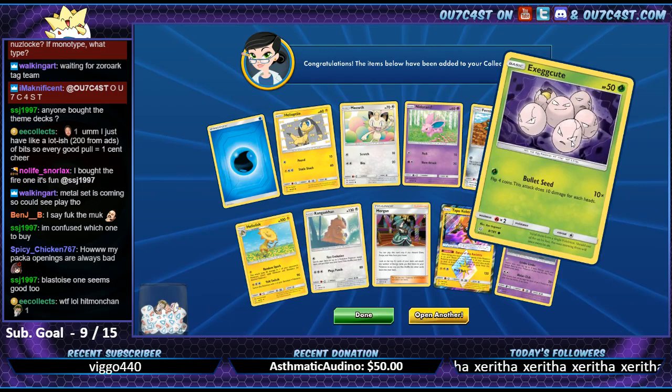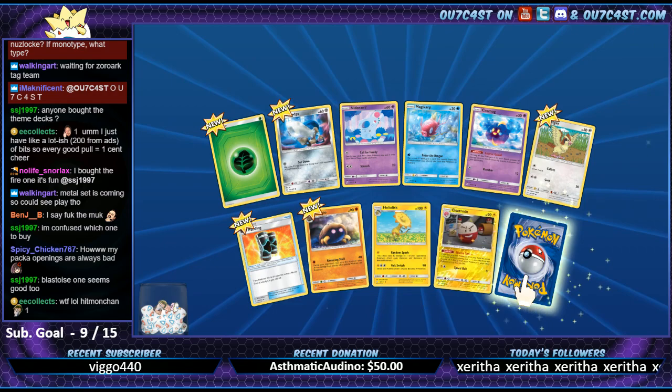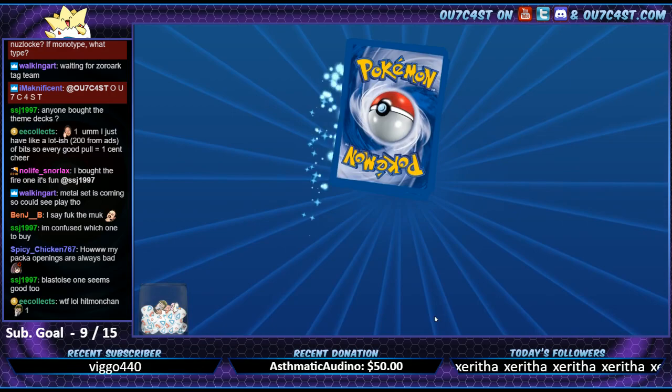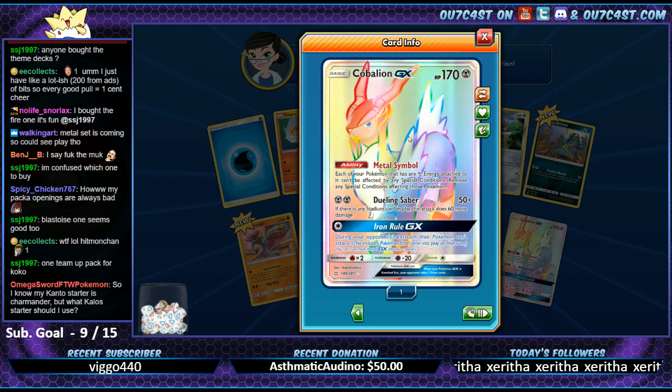Nice - open another, let's do it! Electrode and Parasect, nothing too crazy. Let's keep it going. One team up for Koko - is that all? And now we got the Rainbow Rare Cobalion! Okay - whoa.